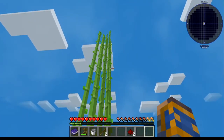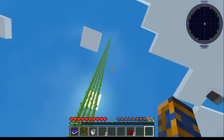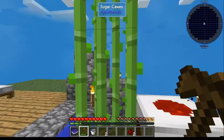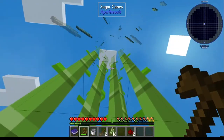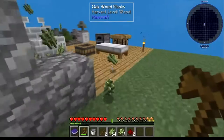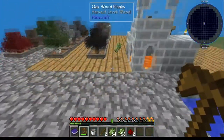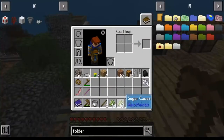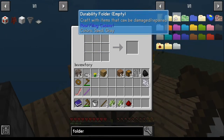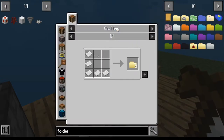You'll notice the sugarcane just takes off. Give it maybe a minute — you need twelve of these. Just chop it one above the bottom and grab what falls, which will obviously be more than the twelve you need. Take that over to your crafting table and make paper. I would tell you straight up — make all the paper you can.